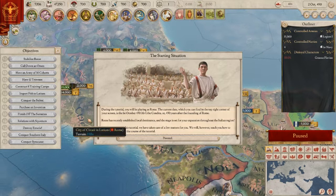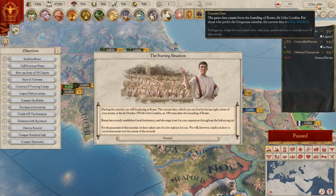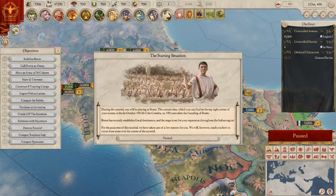I'm not sure if this is always the starting time in a new game — obviously Crusader Kings has so many different start dates. During the tutorial you'll be playing as Rome. The current date in the top right corner is 1st October 450 AB, or 500 years after the founding of Rome. So that's 304 years before Christ — I know history but I'm getting a little confused about whether this is before or after.